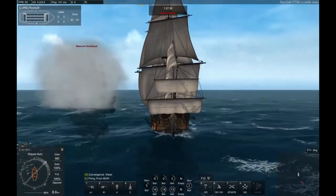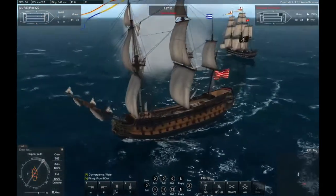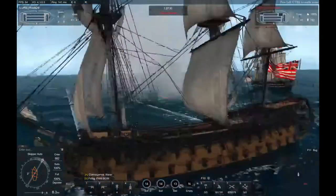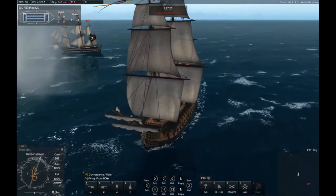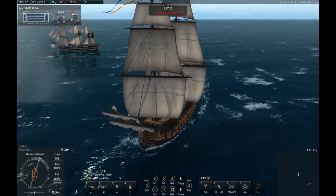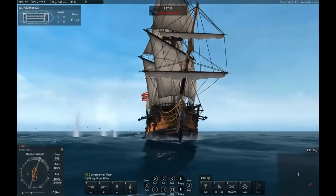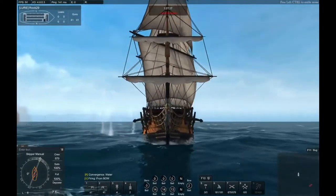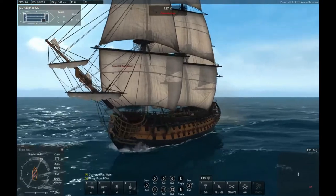Taking on AI is completely different than taking on a player, but if you understand how to bounce shots off an AI it might help you in your future PvP battles. I'm using a Christian — Christian has a nice round hull, but not as round as the Pavel. The Pavel actually has a much higher chance of bouncing than a Christian does.